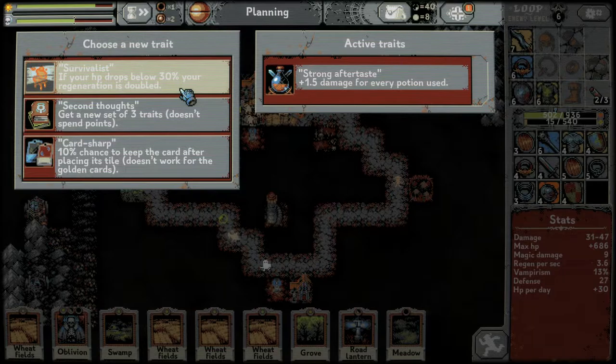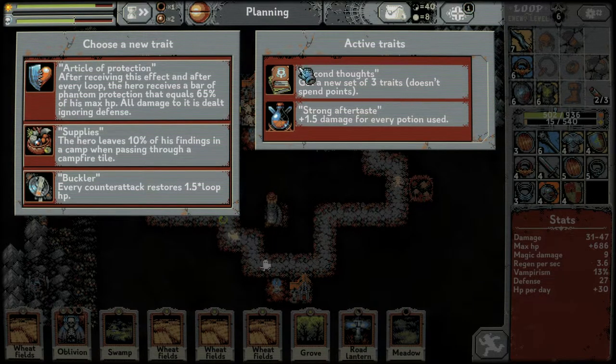Level six ring — we're going to put that on. Trait option: if your HP drops below 30%, regeneration is doubled. Get a new set of three traits — so does that replace what we've got? Let's go for it. It gave us two, we choose a third — oh wait, it's three more to choose from, sorry.